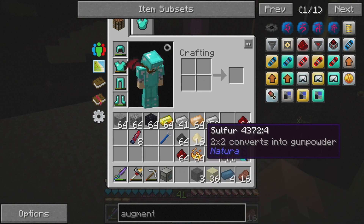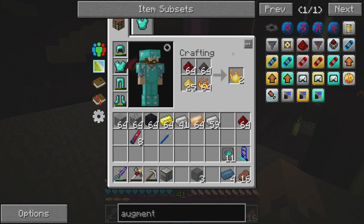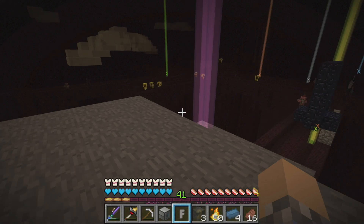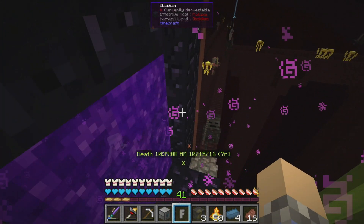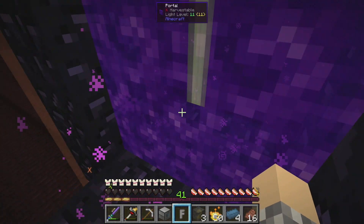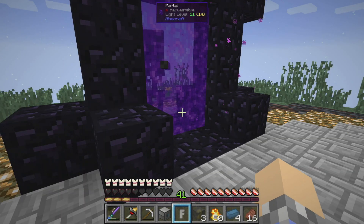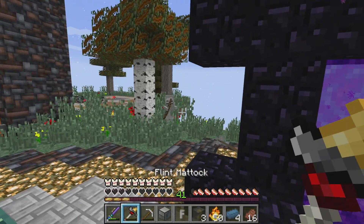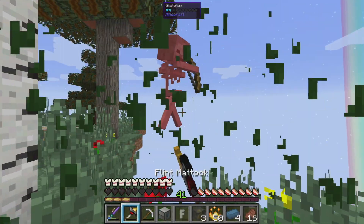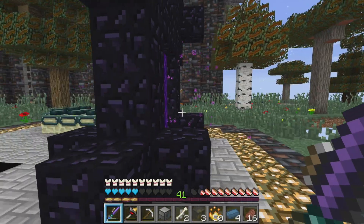That's going to give us 616 Sulfur. Pyrotheum Dust — it's actually not Blazing Pyrotheum. Blazing Pyrotheum is like the fluid form of Pyrotheum Dust. There's a lot of mobs here now. Did you all come through this portal? Get out of here — you can't spawn here. I know Ralph would have made sure of it, and I hope at least, for my sake, he did.